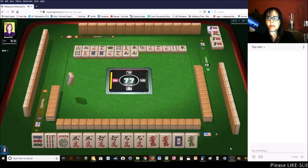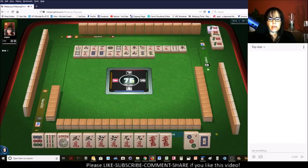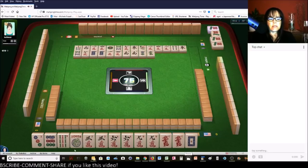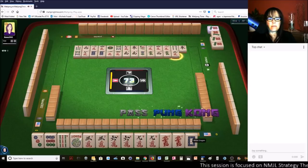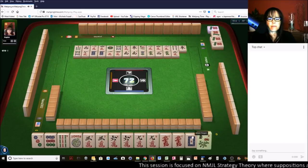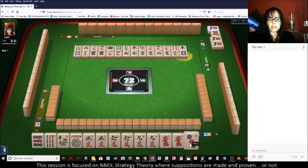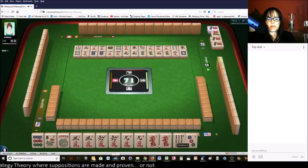I would love to draw that seven dot right there — that's up for grabs. Three dot. Let's get rid of the dragon. Green dragon — this is in our category. West wind. Green dragon. Three characters. We got a flower! I think we should probably focus on that first three, six, nine hand since we finally got a flower.